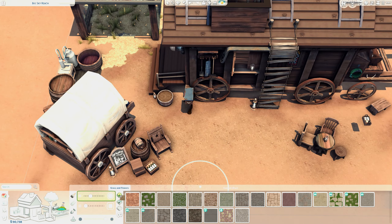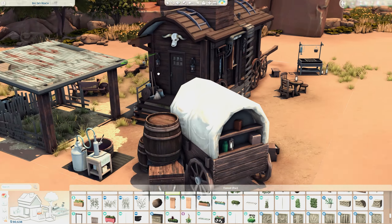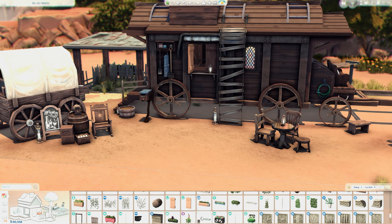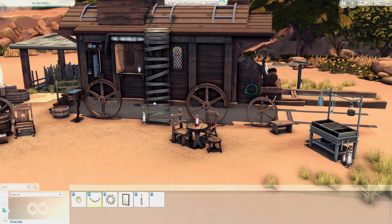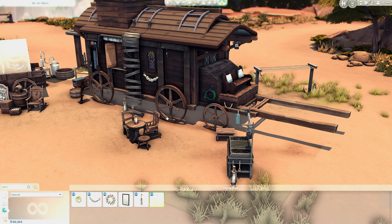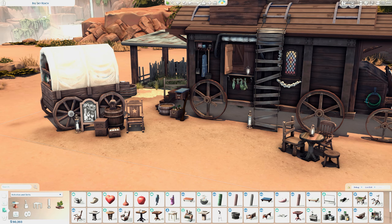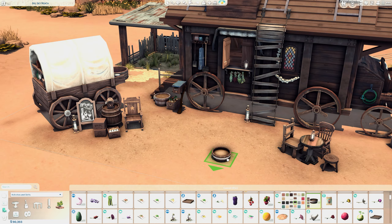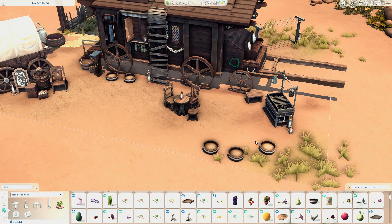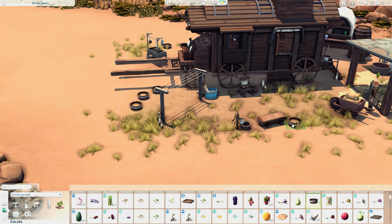By the way, guys, this build is CC-free — there is no custom content in it. I really wanted to do that because my first caravan used CC, so I wanted this one to be non-CC, just to show you that you can do a lot of cool things without custom content.